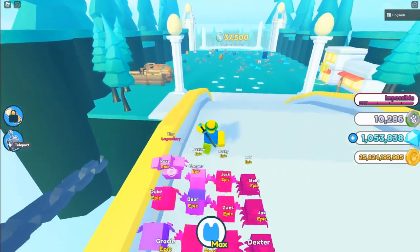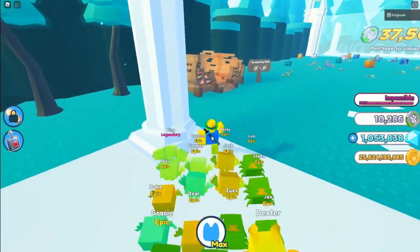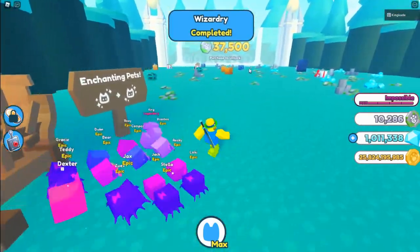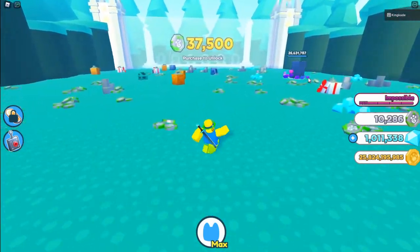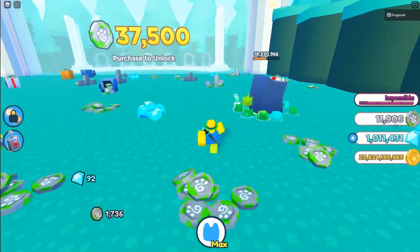Let's go ahead and enchant some of our pets real quick so we'll have a super powerful team. We finished enchanting some of them, so now let's destroy some things again. We should gain way more coins now.